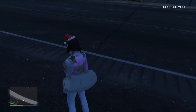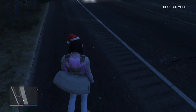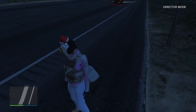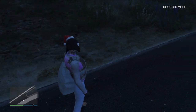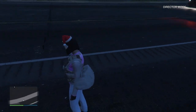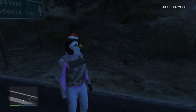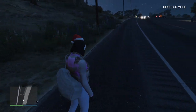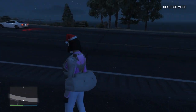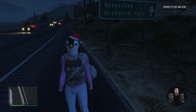Now that we're in Director Mode with this outfit, we just want to wait about 30 seconds. Take a look at the white duffel bag we'll be bringing online — it looks amazing. I really like the closed white duffel bag more than the open one. After about 30 seconds, hold down on the D-pad, switch to your story mode character, launch story mode, and you should be in story mode with the duffel bag and outfit.